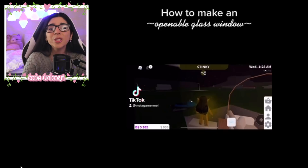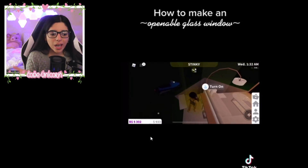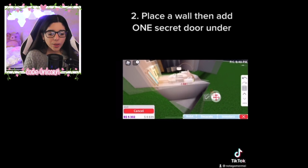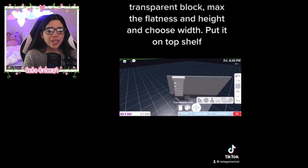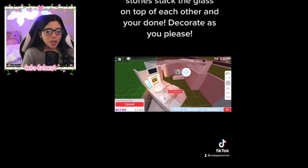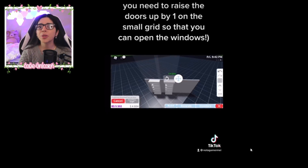This is how to make openable glass windows. I showed a sneak peek on yesterday's stream of my new house that float is building — she made glass windows you can actually open. Basically, you make a basement, go downstairs, put down a wall where you want it, add bookshelf doors, make a long cube, and put it up. Then you put the window on top of the bookshelf and put it down — that's it!